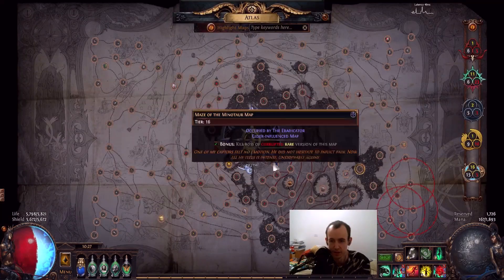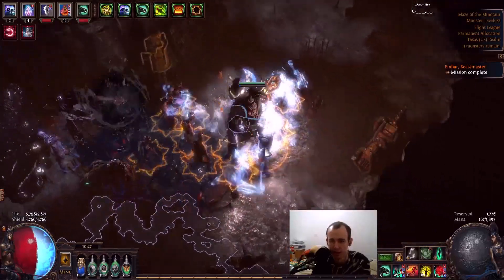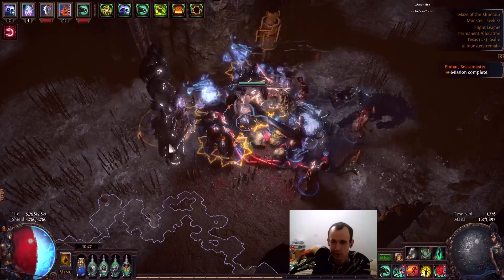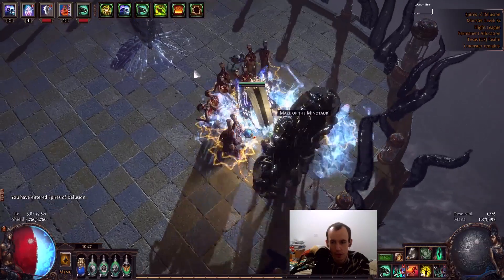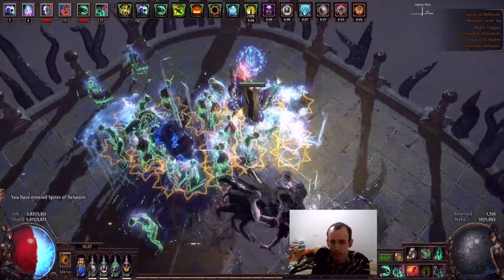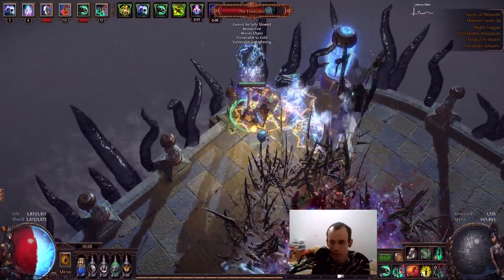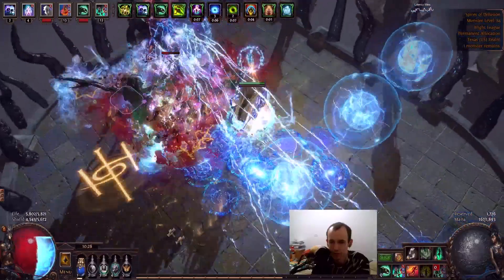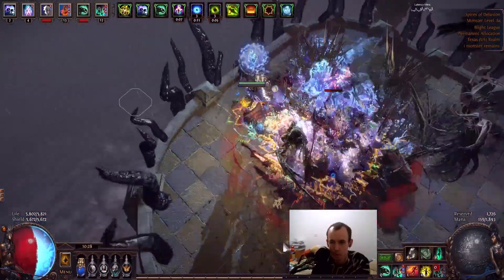Now the guardian for the Maze of the Minotaur is called the Eradicator. Time to beat him up. Hey, what's up Minotaur? He's still got a hitbox — he gone. Spires of Delusion. Let's insta-phase it. Dead. I actually took some damage — that's a first in a really long time.